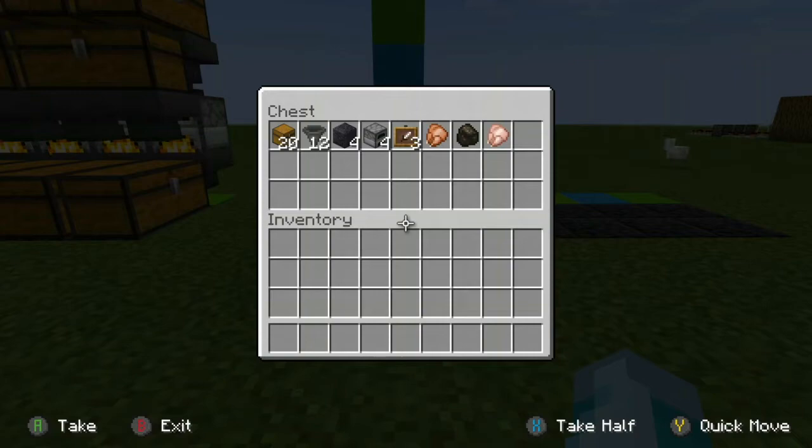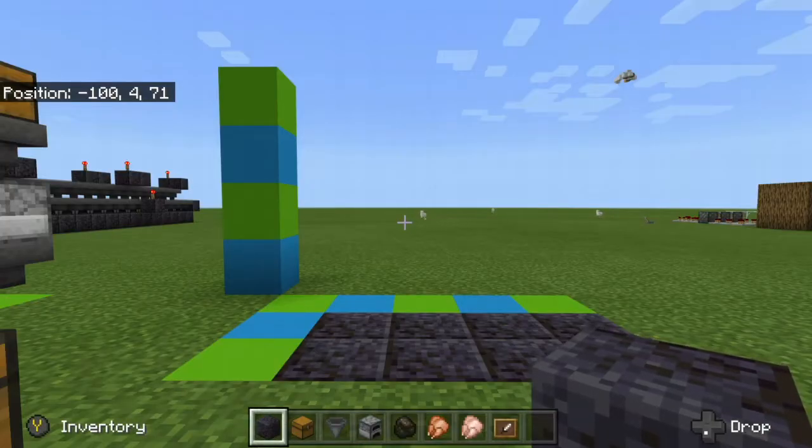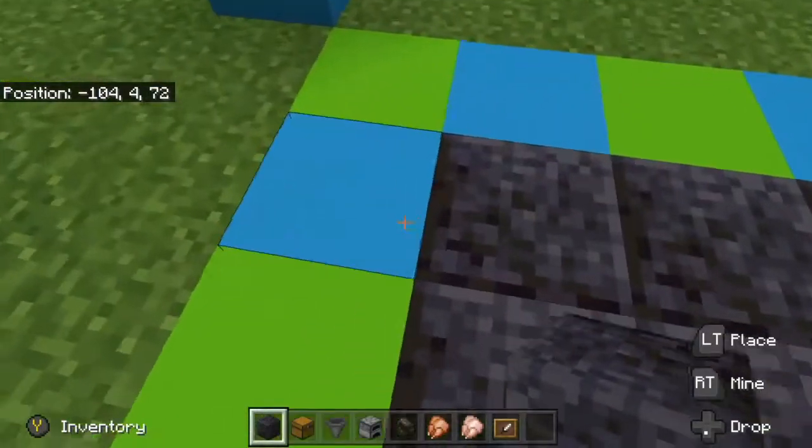For this farm you will need 20 chests, 12 hoppers, four solid blocks, four furnaces, and three items. You can take anything you think would suit as an input, output, and fuel label, and just rename those to 'fuel', 'output', and so on. Then you guys can proceed to follow along with the tutorial.